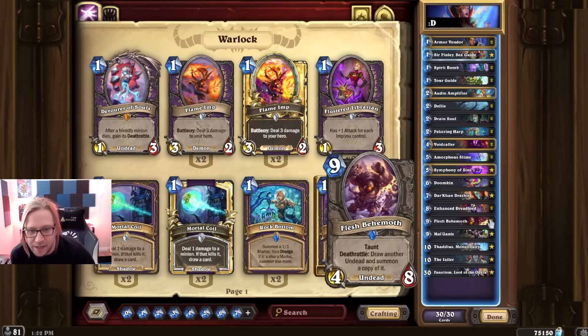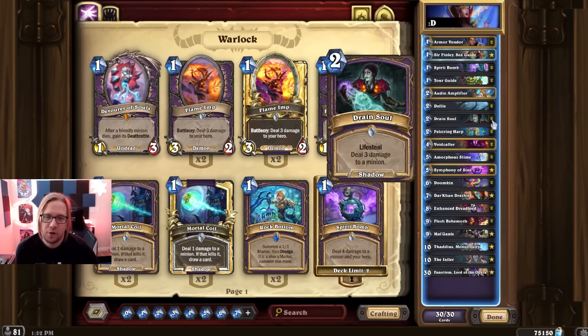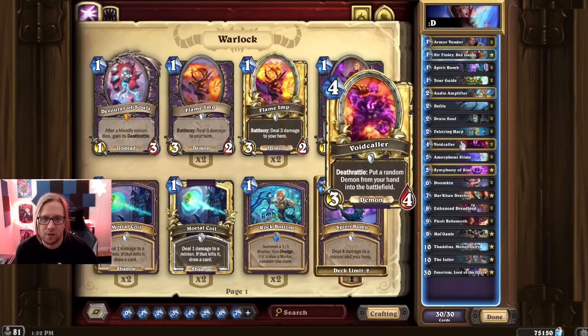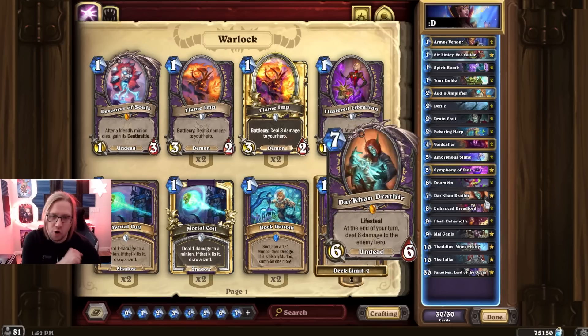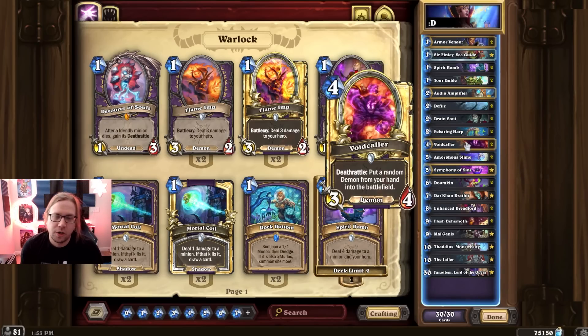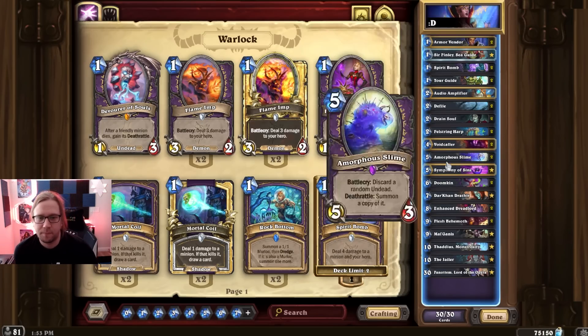Dark Tear also provides an extra Undead in your deck for Behemoth in case you draw Tadeus. Sir Finlay — if your hand looks really bad, you have 10 cards with no Voidcaller and no Amorphous Slime, just send the hand back and try to get those. Those are your best early game cards for cheating out big minions. Finlay is also good if you've drawn both your Tadeus and you need to swap your hand to find a Demon for the Voidcaller.